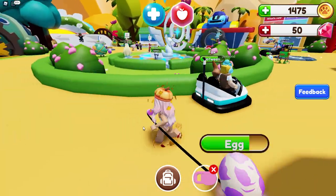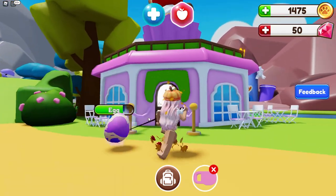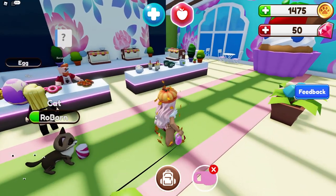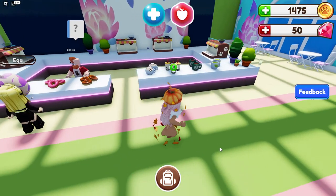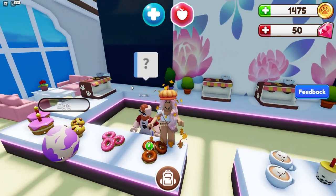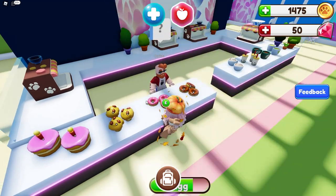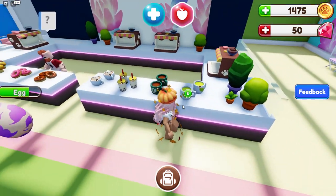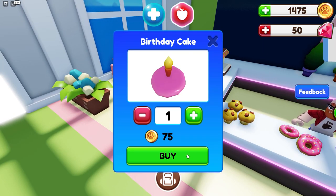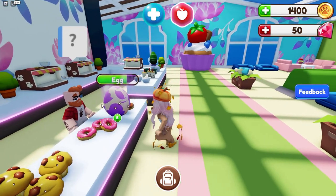That person has a car! I'm getting run over. This looks like a little food shop that we can go to — we can order some food for our pet. Let's take this leash off. Why are there donuts here? I'm not going to buy donuts and feed them to my pet. Let's buy this and see if our pet will actually eat it.